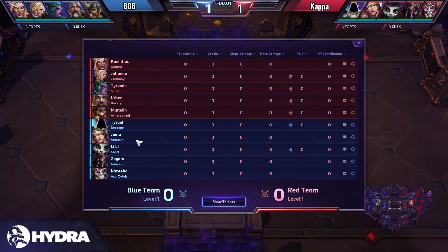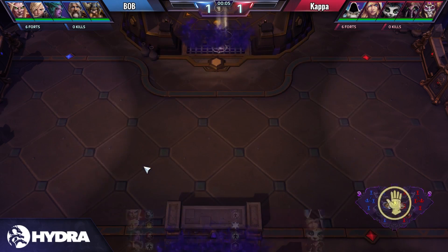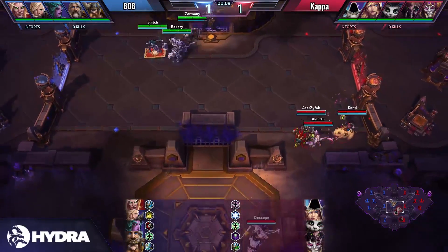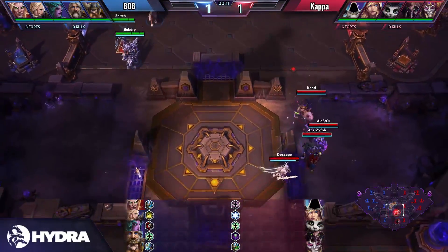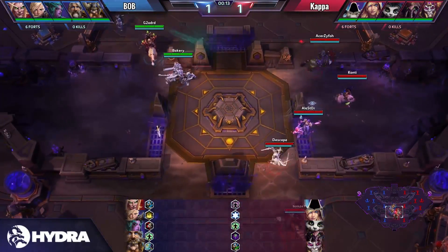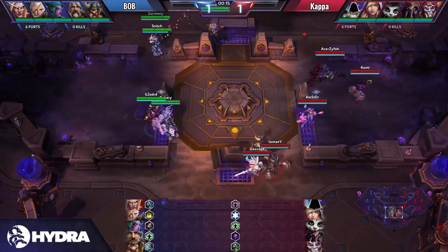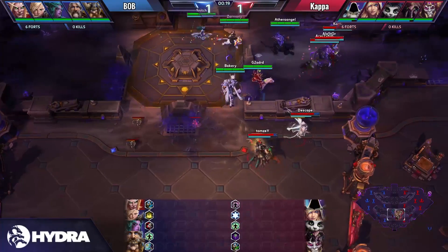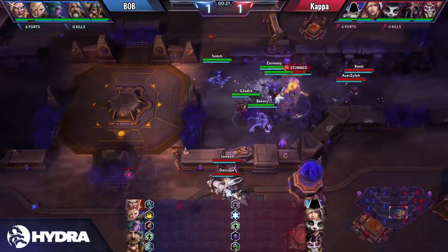To the right side of the map it's Kappa with Escape on Tyrael, Alastor on Jaina, Conti on Lili, Tomsy on Zagara, and Sifo on Nazeebo. The curious thing is that Kappa has an extremely aggressive lineup with so much damage — especially with Nazeebo, Zagara, and Jaina — but they had to take Lili as their support because of the bans and the draft. And already you can see the aggression.